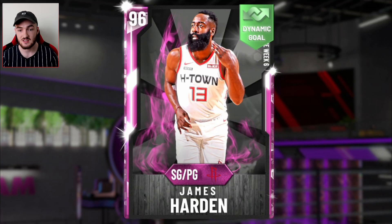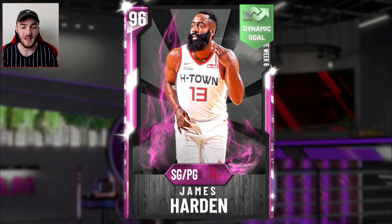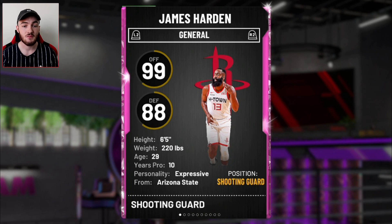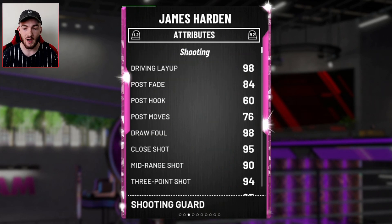So we're going to dive into the stats of this Pink Diamond James Harden — 96 overall. He can play point guard and shooting guard. I may have to cop this card on my account. 99 offense, only 88 on defense. He's 6 foot 5.